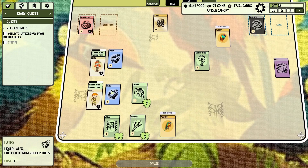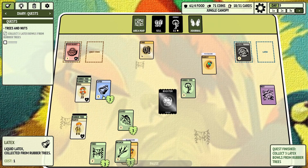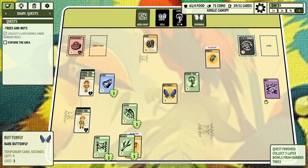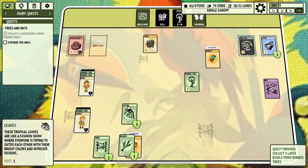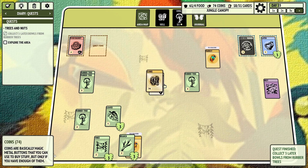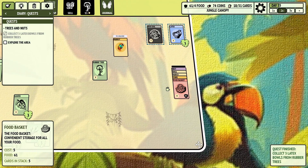Now we get leaves — there it is, latex. So what do we do here? Collect three latex bowls from rubber trees. Okay, I think that's it — yeah, we just did it. Explore the area — that probably means the nest. That doesn't sound too great. I don't know if I want to go explore a nest, really. But let's just grab our people. Maybe I should have brought the cat with me. We're going to take our food basket — just be fully prepared. We'll go ahead and explore the nest and see what that means.